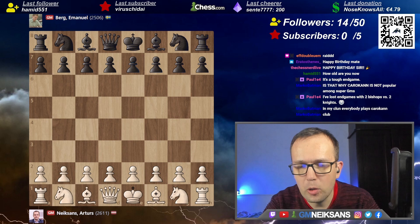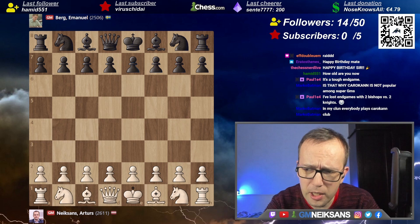My opponent is Emmanuel Berg, who is one of the strongest Swedish grandmasters — at least he used to be for many years. I think he even reached 2600 Elo level. He's written a book on the French Defense, and this is our last game from a couple of seasons ago in the Swedish league.